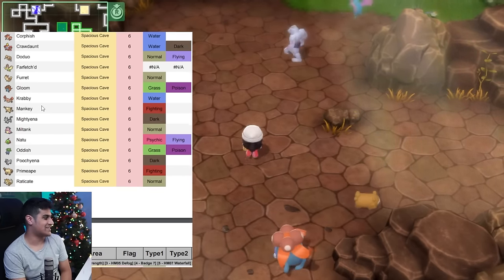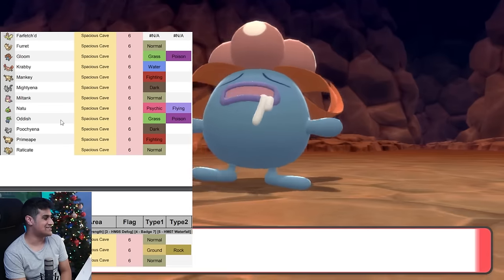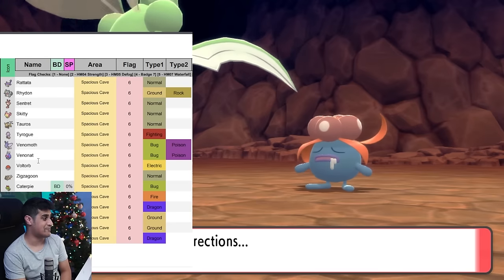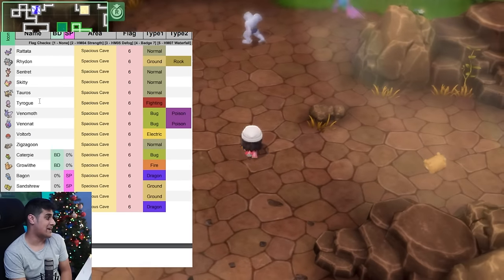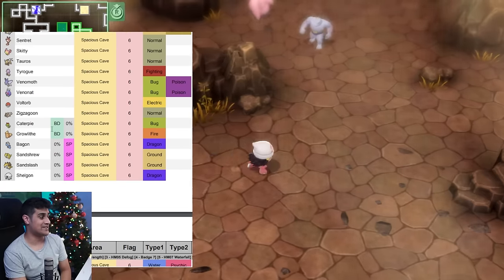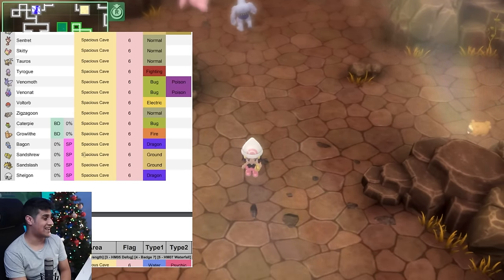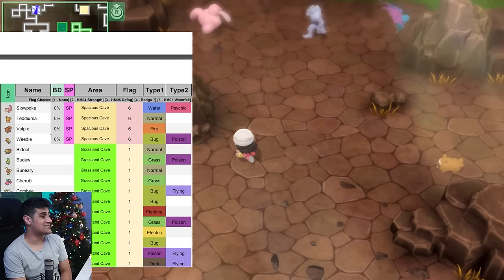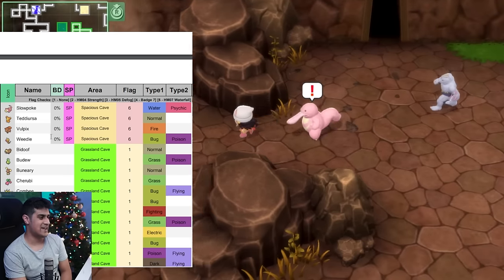Also with the national Pokedex, you get Poochyena, Primeape, Rhydon for the Rhydon-to-Rhyperior line, Tyrogue — which has three evolutions: Hitmonlee, Hitmonchan, and Hitmontop — so catch three Tyrogues. You can also get Voltorb and Zigzagoon. Version exclusives: Growlithe is a big deal for Brilliant Diamond. Shining Pearl gets Bagon, Sandshrew, Sandslash, and Zangoose. Shining Pearl also gets Slowpoke, Teddiursa, Vulpix, and Weedle — Vulpix into Ninetales with that nice evolution. That's all for the Spacious Cave.